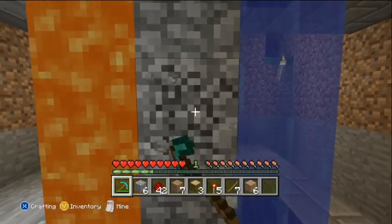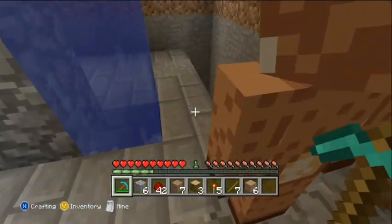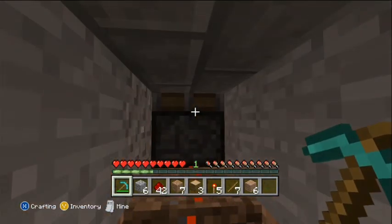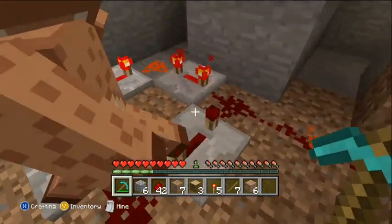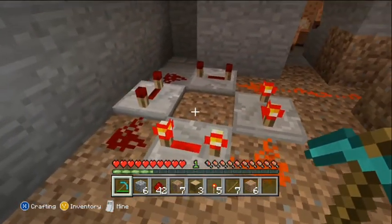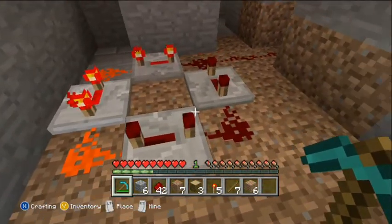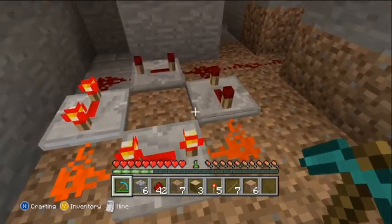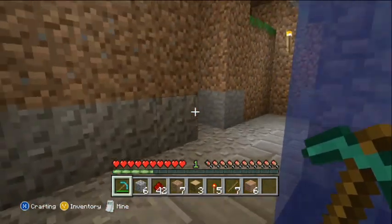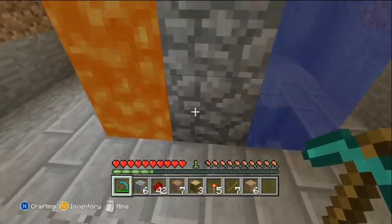Go down here and you have a piston down below, and you have all this redstone wire here — he is walking all over it. I have repeaters going around and they just keep going around and around. It's not at full power so it does turn off, which allows it to push blocks up when empty.